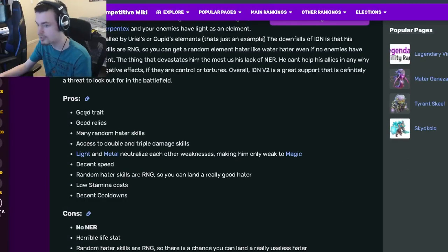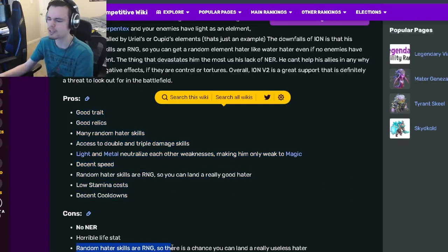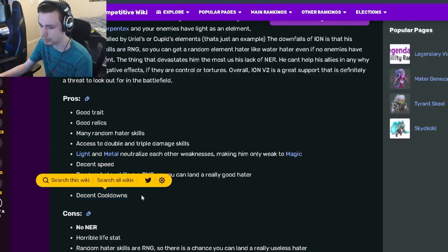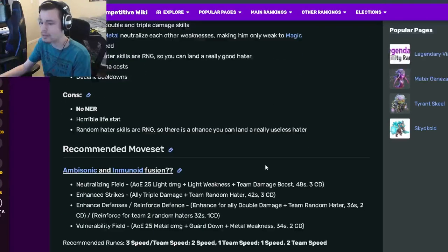He has a ton of pros: good trait, good relics, many random haters, so he has access to double and triple damage, which is great. He also has decent speed. Random hater skills are RNG so they could be good, but that's also a con because they could be bad. He has low stamina costs and decent cooldowns. His cons are no NER and horrible life stats, which are kind of problems, but he does have a lot more pros than cons.